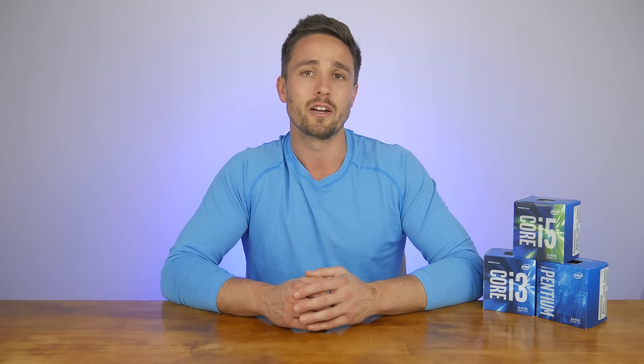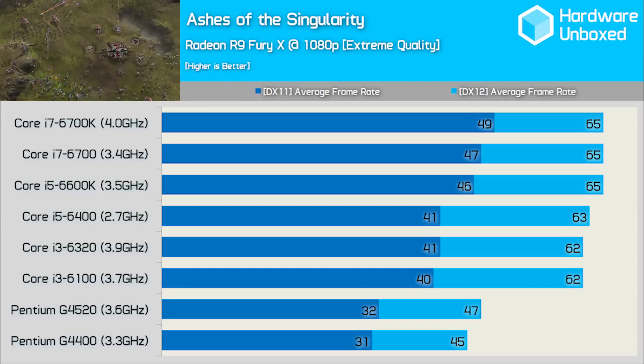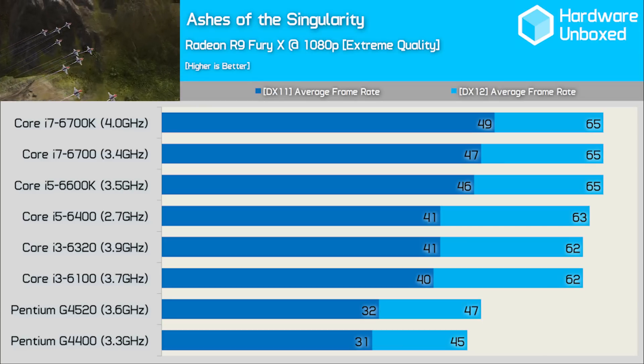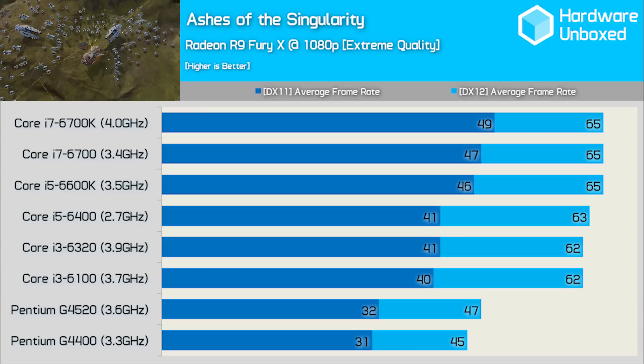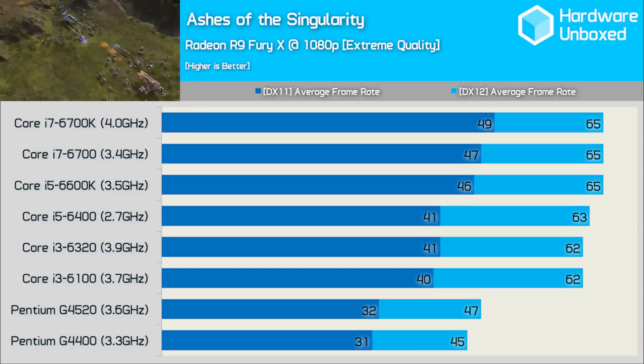Ashes of the Singularity provides a look at both DirectX 11 and DirectX 12 performance. I'm only able to compare average frame rates as the game doesn't report minimum frame rates, and programs like FRAPS don't work under DirectX 12. Nevertheless, the results are very interesting. The Pentium G4400 was 24% slower than the Core i5-6400 under DirectX 11 — not bad given the i5 has twice as many cores. However, under DirectX 12, the G4400 becomes 28% slower than the 6400. Meanwhile, the Core i3 processors are able to roughly match the Core i5s and Core i7s under DirectX 12. The Pentium processors still received a healthy 45% performance boost moving from DirectX 11 to DirectX 12.